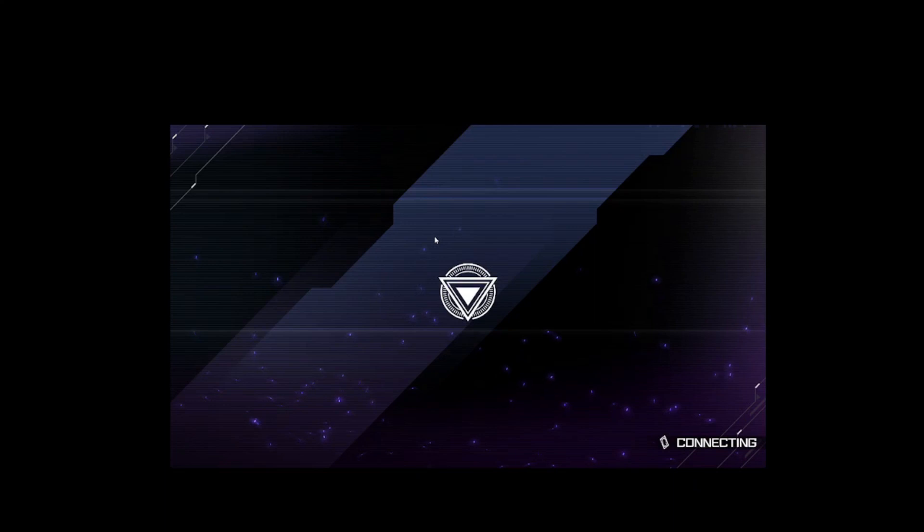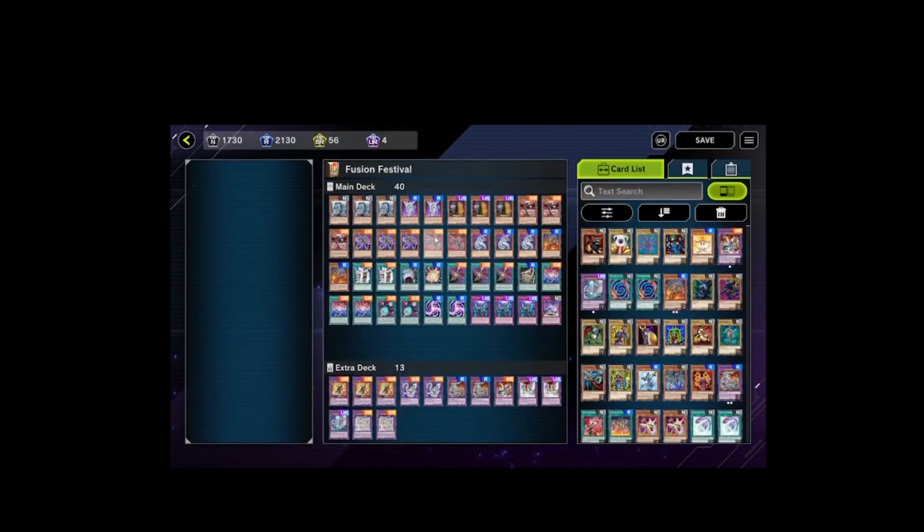For the most part, this deck is composed of just purchasing three of the Cyber Dark structure decks that were just made available not so long ago, with very few upgrades. Most of the cards were available in the Cyber Dark structure deck. From the main deck, what wasn't available would be the Kaijus and King Dupe, and possibly Cyber Emergency.